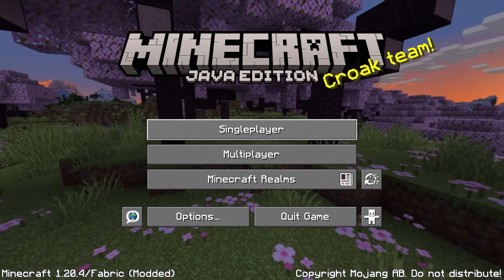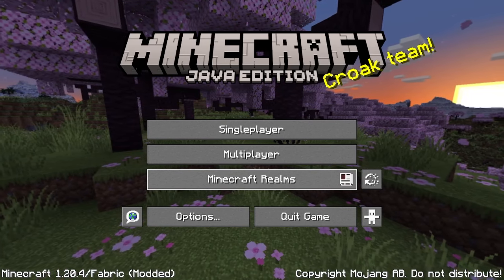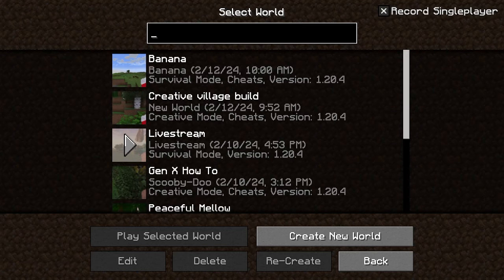So this is the screen that you see when you first pop in. You can do single player. If you have a Realms account, you play Realms — that means you play with your friends. So if you have kids, they probably want a Realms account. But let's start off with single player.